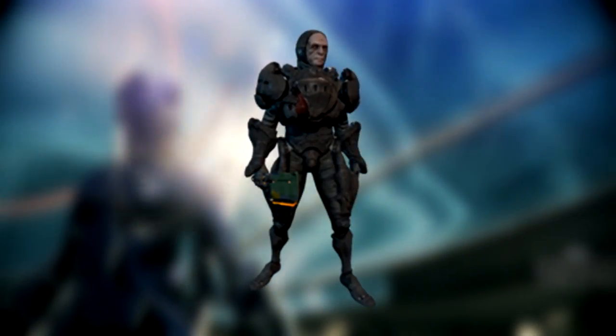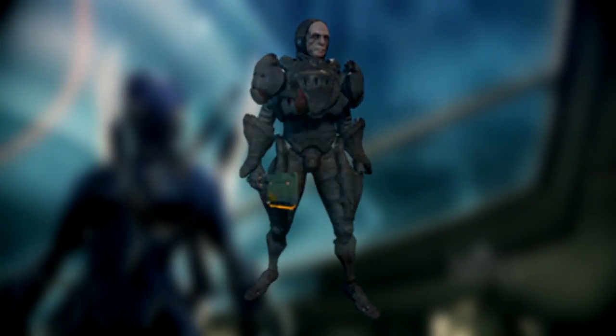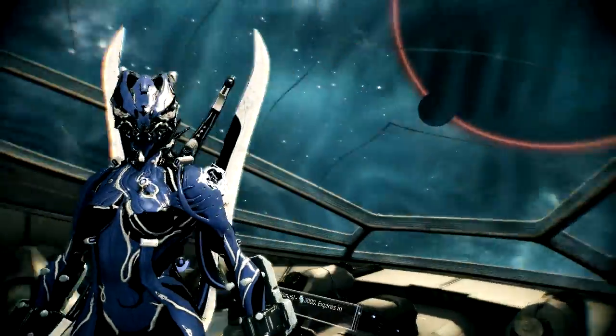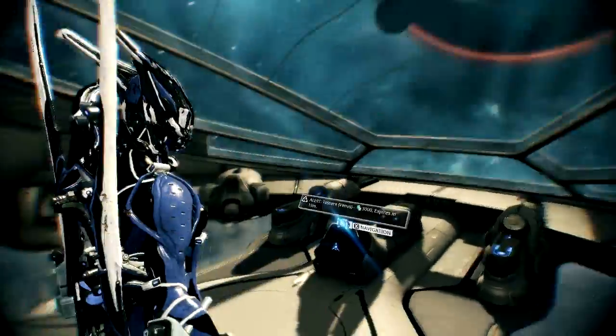The next one is the regular default Butcher. You can find him on any Grineer mission. I suggest don't do one on Earth or Phobos — just do any other one and you should be able to find a Grineer Butcher. Their spawn level is like one or something.